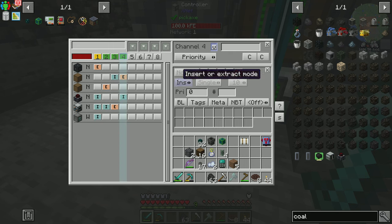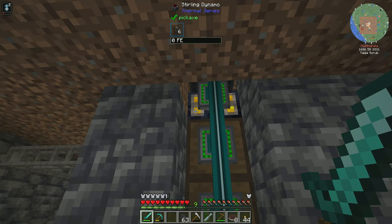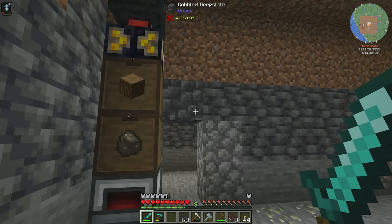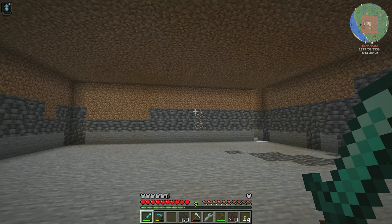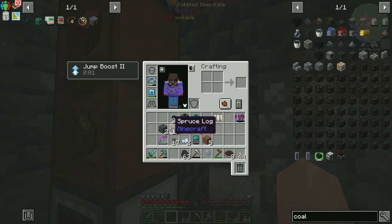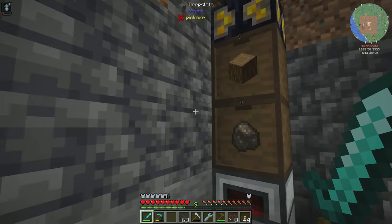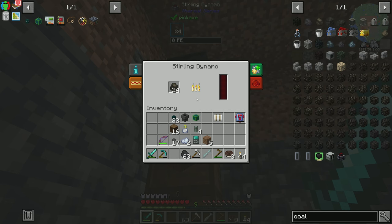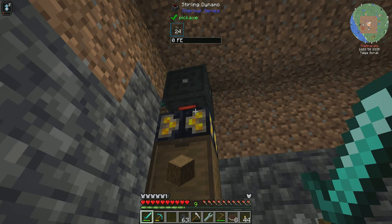So you're going to extract and insert into there — which means our sterling dynamo should have kicked on and is now producing power, which means it is filling up our battery again. And this — we just now created an infinite power loop, because outside we have our tree farm producing the logs, which are then getting moved into our furnace, which is getting turned into charcoal, which is then being moved into our sterling dynamo and putting power into our energy cell.